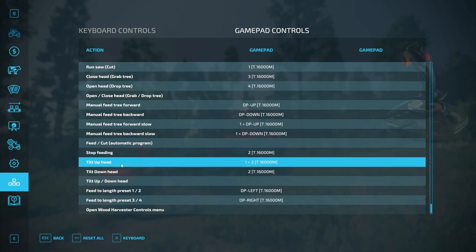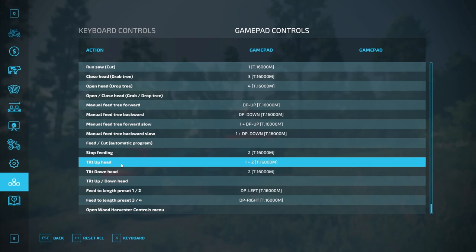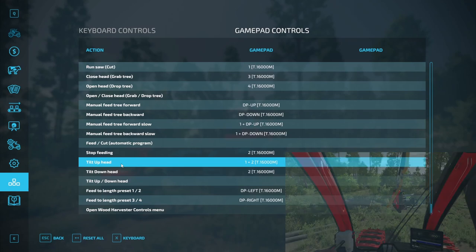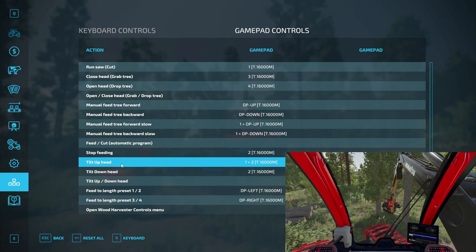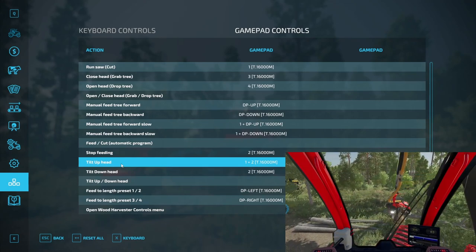Tilt up — I have it set to the right stick trigger plus center button, although I don't use it much because I usually do this function by holding the open button. Pressing this button tilts the head up into position to cut a new standing tree. This button can also be used for more advanced techniques, especially during thinning, because when working with small and light trees, you can hold the button while the felling cut is being made and the head will remain tilted up until you release the button — very useful for getting a standing tree out of tight spots.